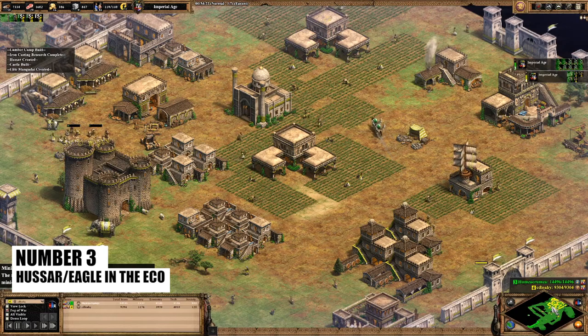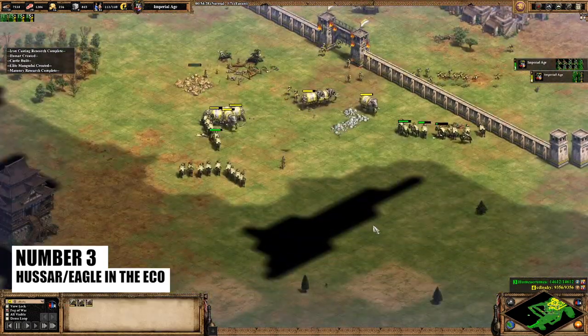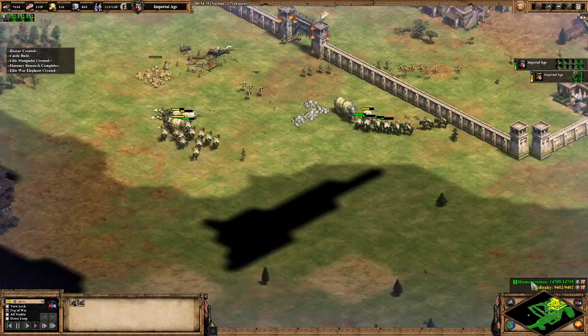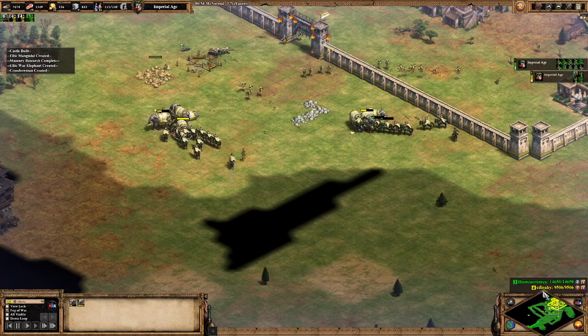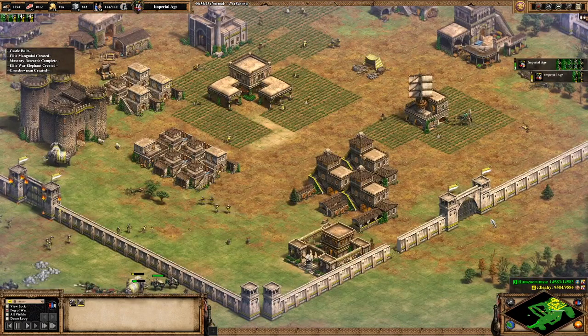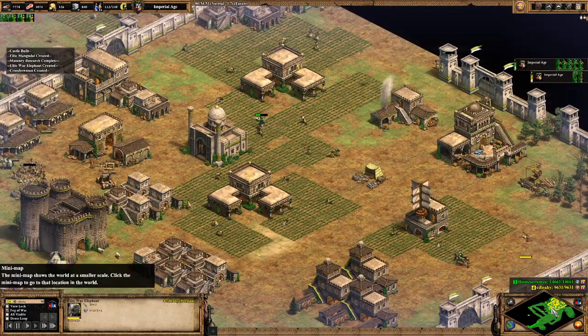At number 3 is Old Faithful — having an Eagle Warrior or a Hussar running rampant in your economy. This one's a doozy since the mistake isn't usually how he got there; it's the fact that you've been focused on the front lines, microing your army and having a really good time, and the Hussars have killed 20 of your villagers by the time you've noticed. RIP.